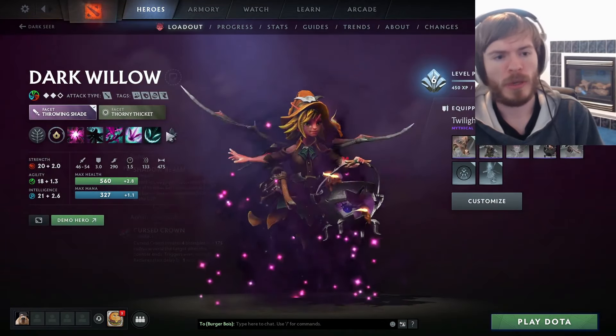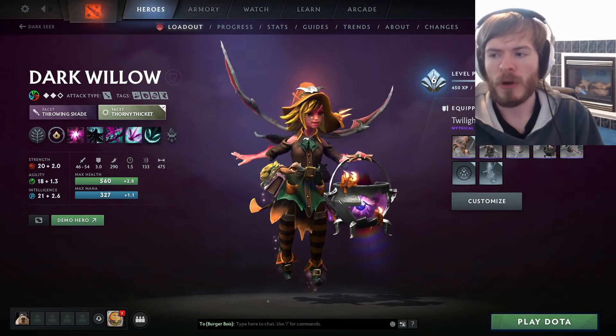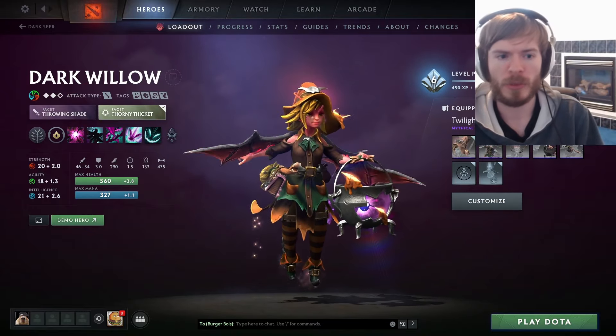Next up is Darkwillow. Thorny Thicket is by far the better facet, especially for support. Anytime I play against Darkwillow — which is probably one-third of games, this hero is probably the most popular support hero that doesn't get banned — she puts the Bramble Maze on the floor and I just get mad. There's just so many Brambles everywhere, and it's impossible to miss with the extra Brambles.